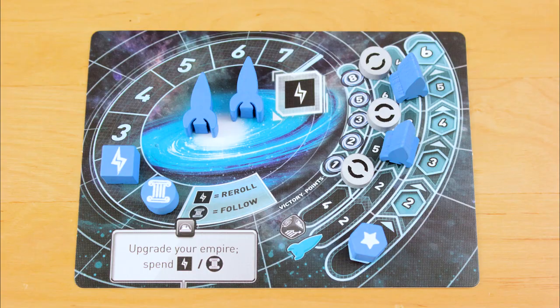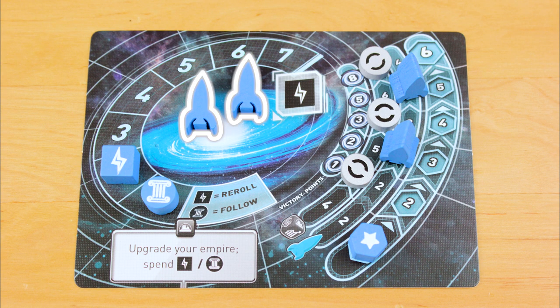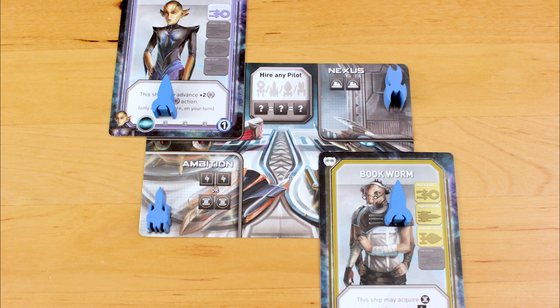It's also worth noting that you can activate three of a kind to hire any pilot to fly any ship, even if they're not trained to fly it. But the follow rules still stand — followers can only copy one die action, and the action they're copying isn't hiring a pilot. Finally, you can only hire a pilot to fly a ship if you've got a ship for that pilot to fly. So at the beginning of the game, since you only have two ships, your hangar can only be occupied by two pilots.